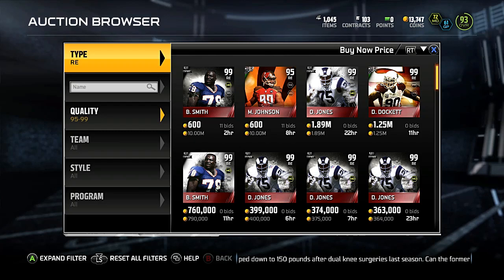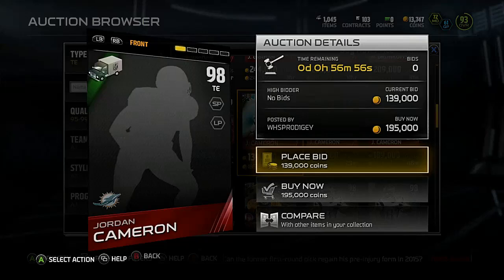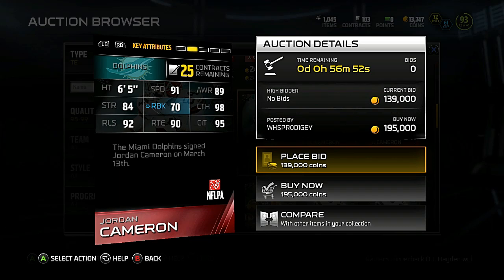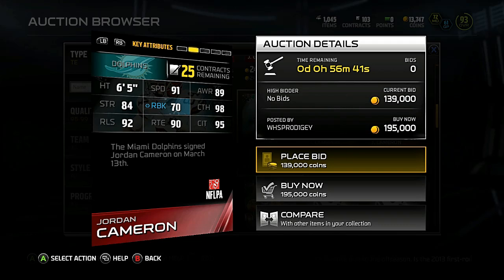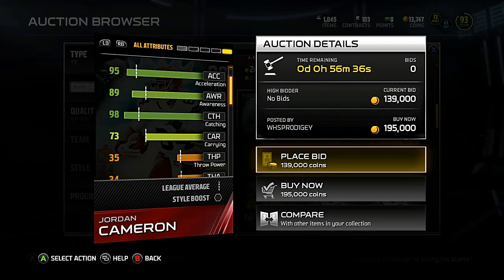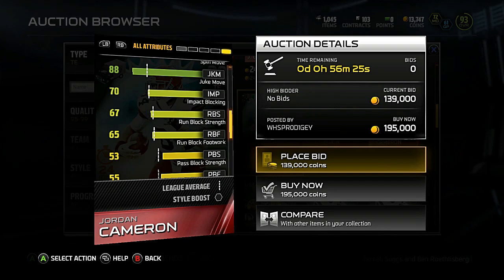Everything else he's kind of right there with a bunch of other players. Let's see what Jordan Cameron looks like — I haven't seen him yet at all. He looks pretty decent: 91 speed, 90 route running, 6'5", 98 catch, 95 catching in traffic. He doesn't really have anything too spectacular — he just looks like a good overall tight end. 70 run block is good, 84 strength is good, 90 release. He looks like a do-it-all tight end. 89 awareness, 95 jump at 6'5", 70 impact block — decent run blocker, really good receiver.